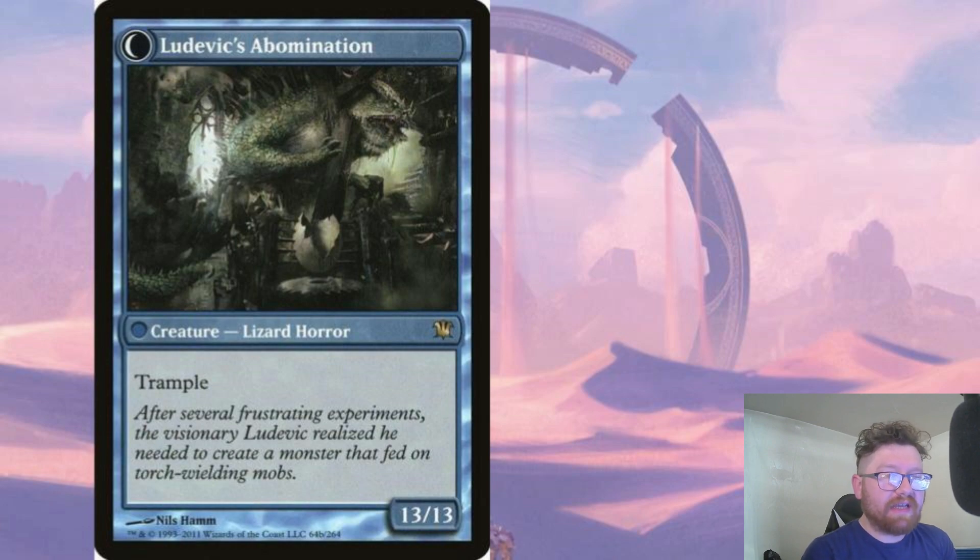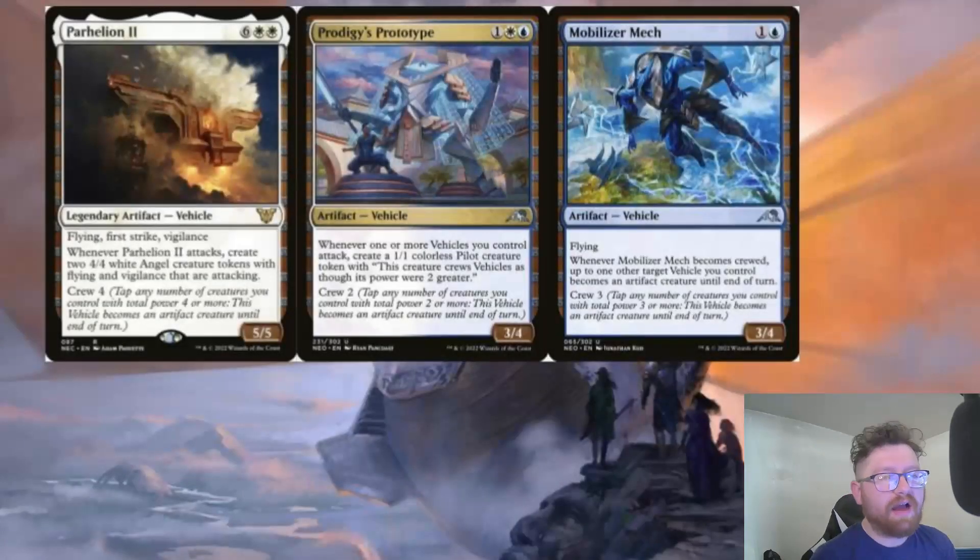Half Dane is like Dakkon Black Blade in that its power and toughness varies, so I put it in an Esper — white, blue, black — vehicle deck, because its stats can shift, which means it can easily crew different vehicles as the game progresses. Cards like Parhelion II, Prodigy's Prototype, and Mobilizer Mech get the value from crewing those vehicles, winning the long game with card advantage and going wide with tokens.